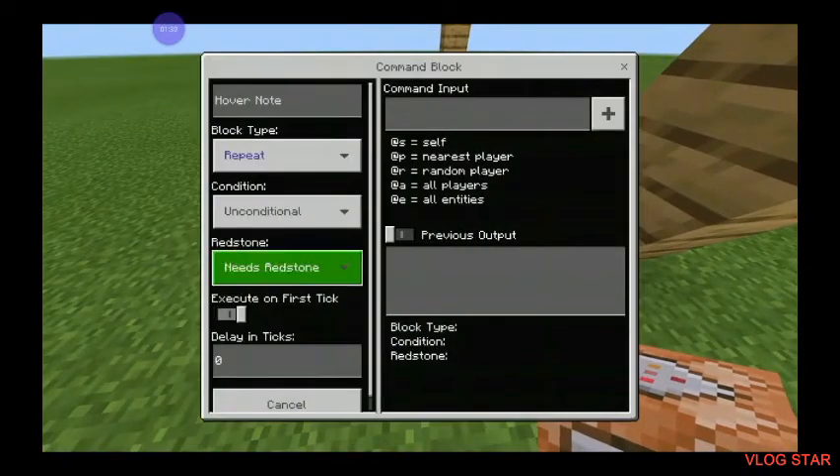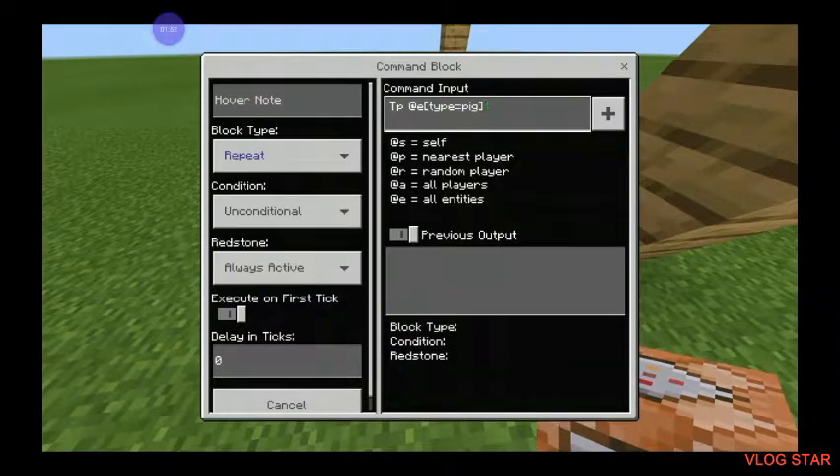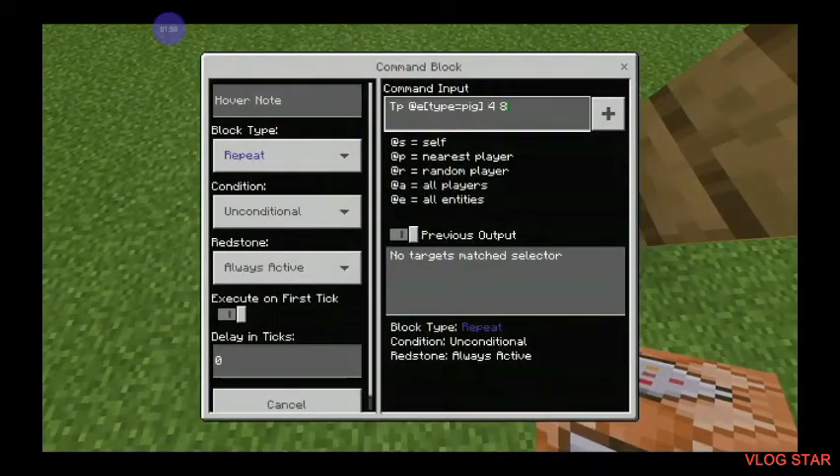Make sure you type in these commands inside the command room. Now make sure to grab the coordinates at the end of the other pole, which is the zipline, and basically just type in the command just like I do.